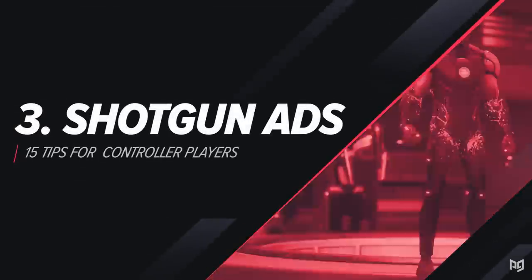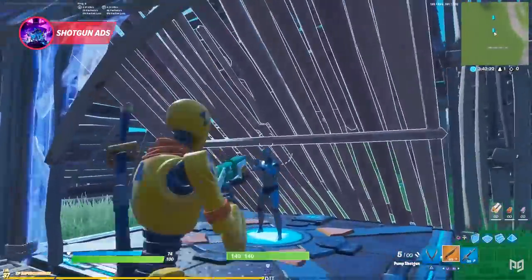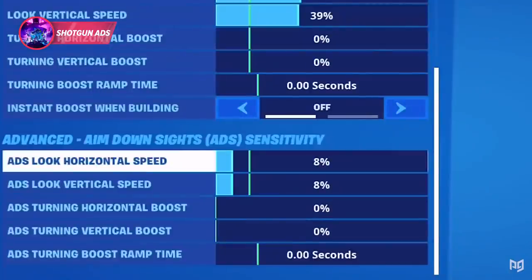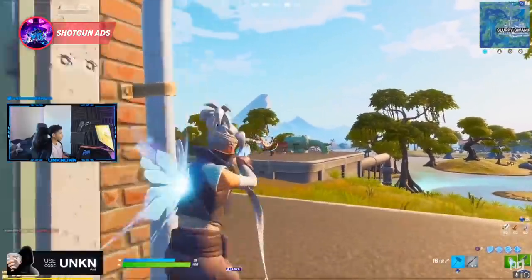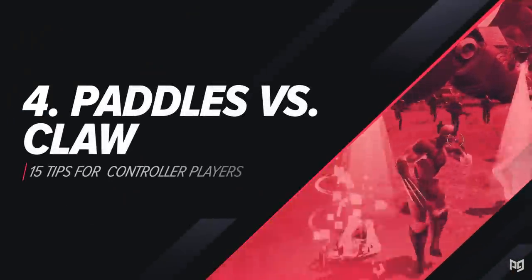Another huge tip for controller players: you've got to ADS when you're taking your shot. It reduces your sensitivity, allowing you to be more precise, reduces your bullet spread, and makes it easier to hit your target directly. If you haven't already, try and build that habit.